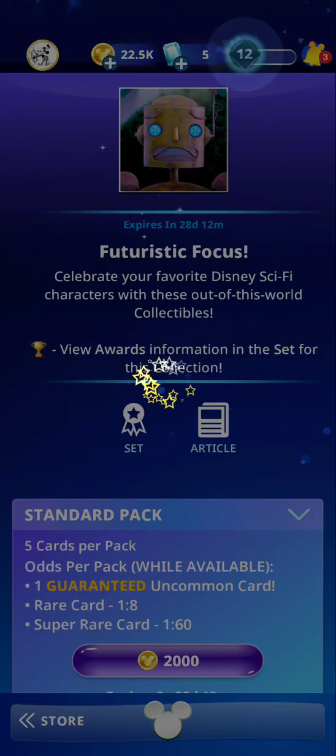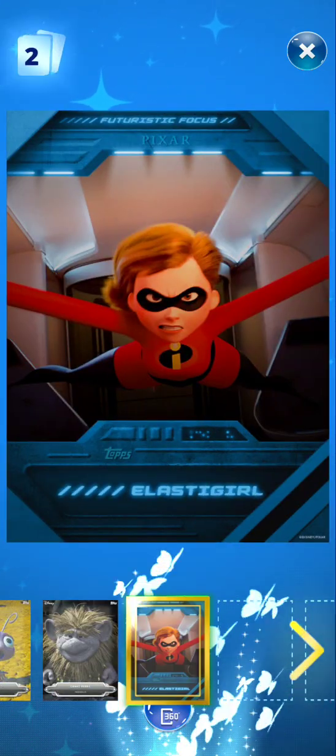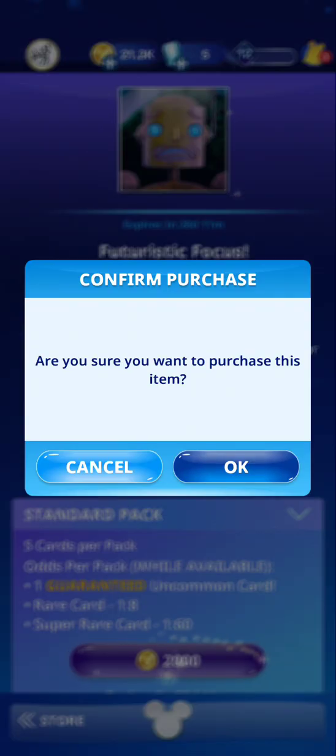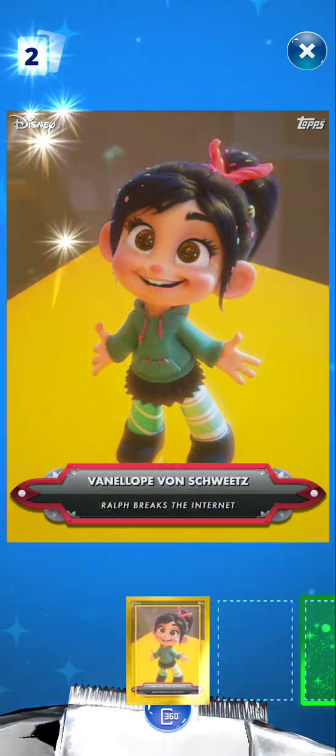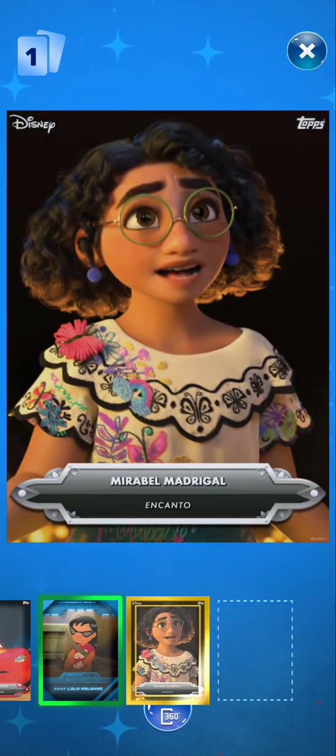Let's see if we can actually collect all of these. So next we have Dot from Bug's Life, Frozen 2, Elastigirl, Dot again, and then Jasmine from Aladdin. The next card we have Bracket, Profix the Internet, Cars on Road, Lilo again, Encanto.